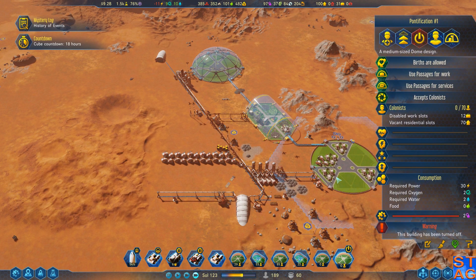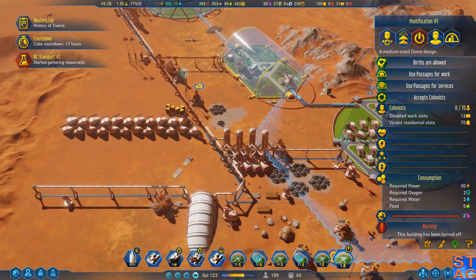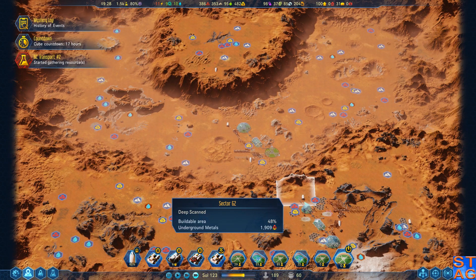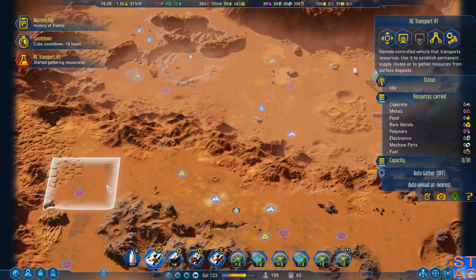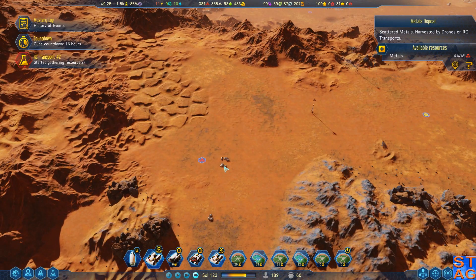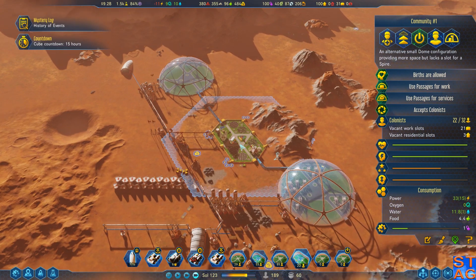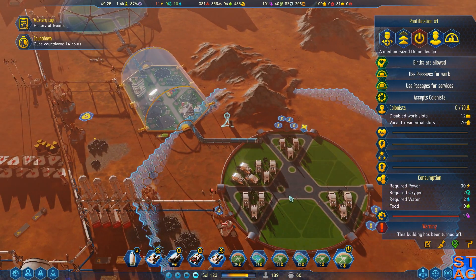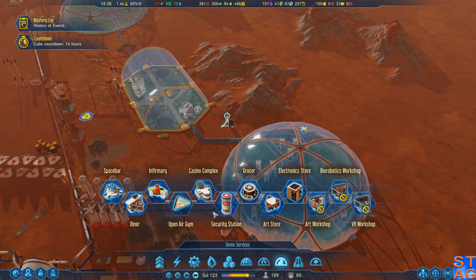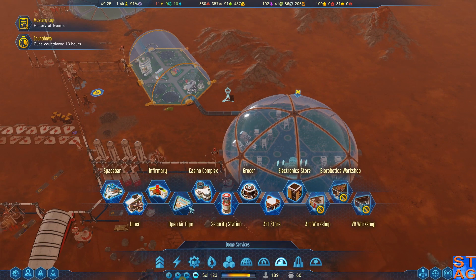I've got 70 housing available there now — that's awesome. That's food being dropped, which is good. We've got a lot of vacant residential slots down here. This dome is going to need some amenities that people will like. How about a casino? We'll put a game room and a bar down here.